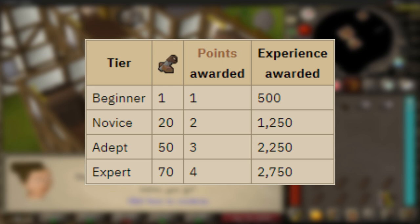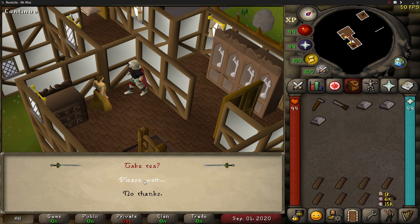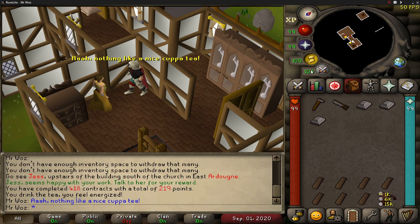Once you go back to the NPC, they'll offer you a tea. This is a nice touch that Jagex added, because if you accept the tea your run energy will be restored to 100%, and this will happen every time you complete a contract, which is really cool.